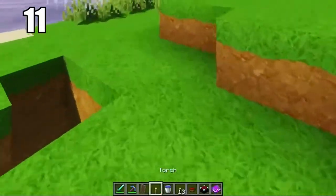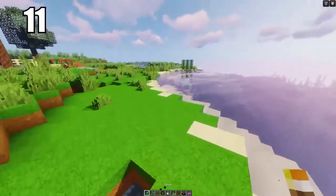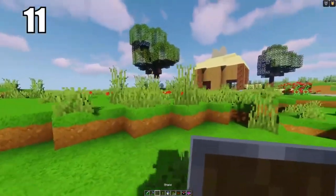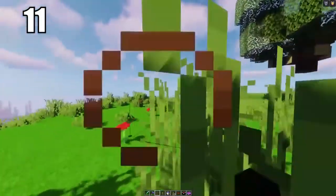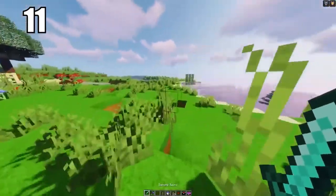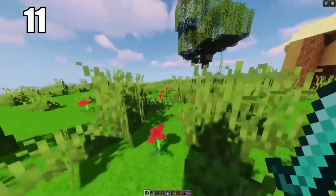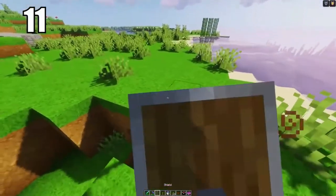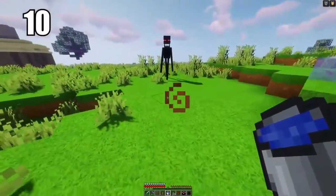Number 11 is keeping your hotbar organized. There's no single right way — do whatever feels comfortable — but for me I like to keep my sword in the first slot, pickaxe or bow in the second, shield in the third, torch in the fourth, water bucket in the fifth, food in the sixth, and miscellaneous items after that. However you organize it, make sure you can get to anything you need at a moment's notice.